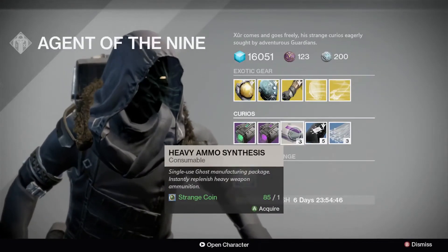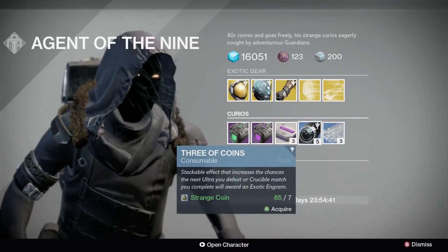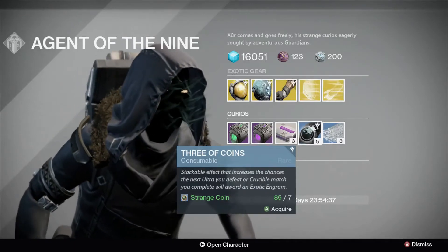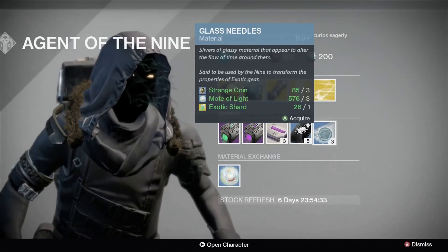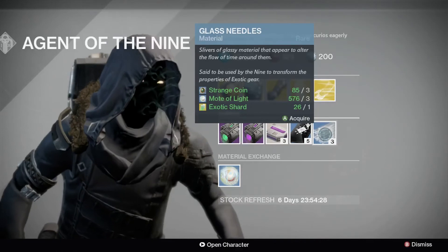A stack of 3 Heavy Ammo Synthesis is available for 1 strange coin, while a stack of 5 Three of Coins is available for 7 strange coins — and remember, those work on Crucible matches these days, as well as ultras. A stack of 3 Glass Needles is available for 3 strange coins, 3 motes of light, and 1 exotic shard.